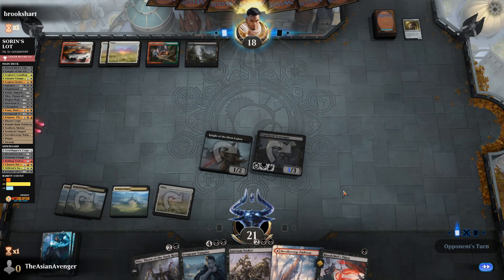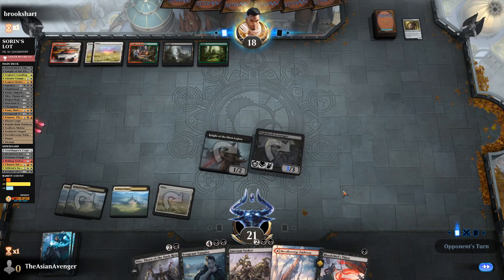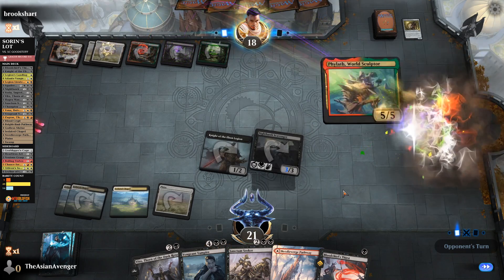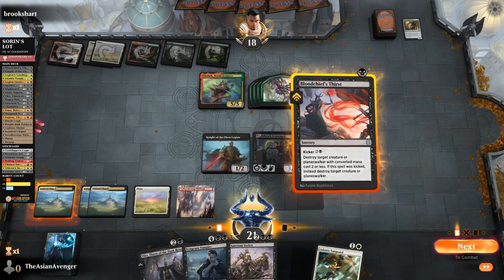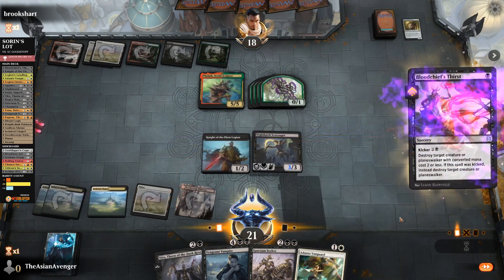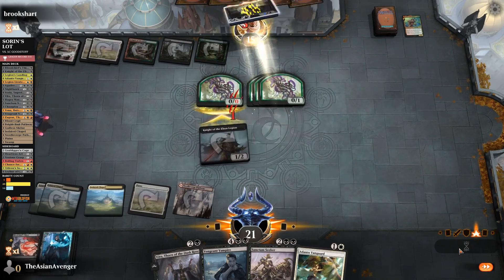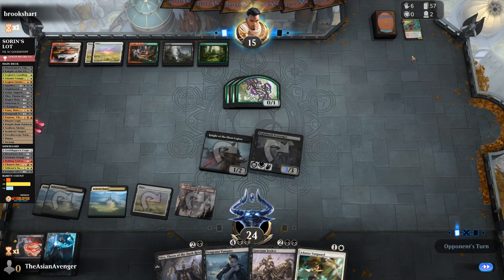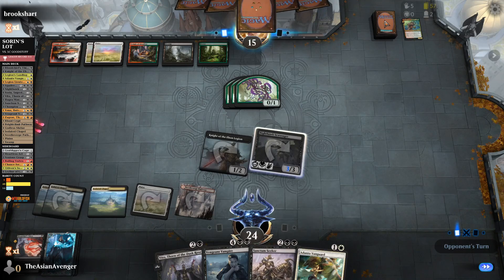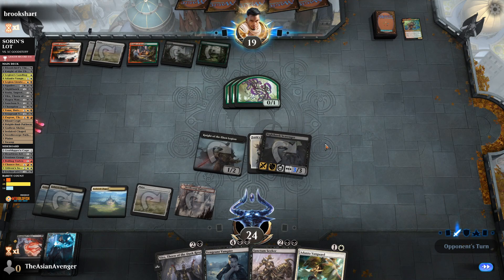This could just be 5-color Niv-Mizzet, or maybe it's four colors. Is that Phylath? That's really cool, though. I guess we just keep going to combat. They have Phylath in this deck — I'm a little bit worried, I'm not going to lie. I don't want that creature anyways.